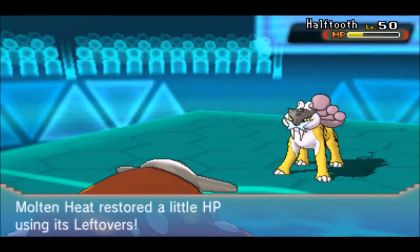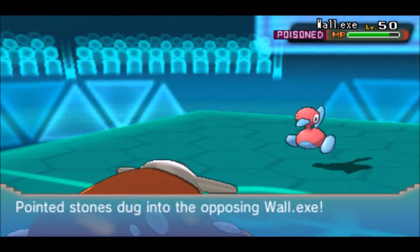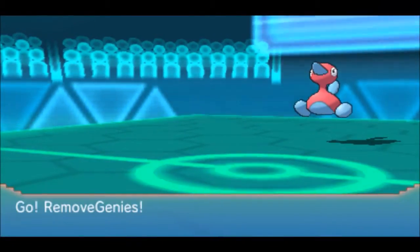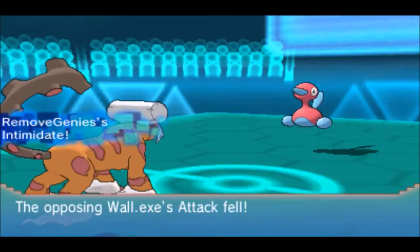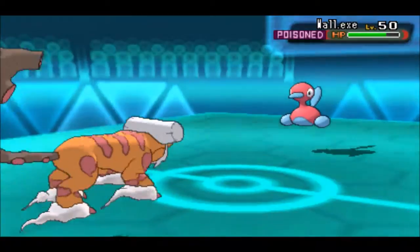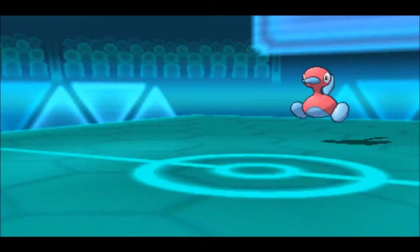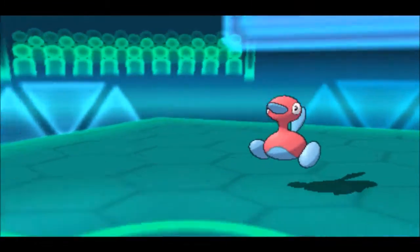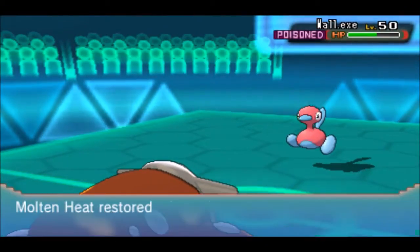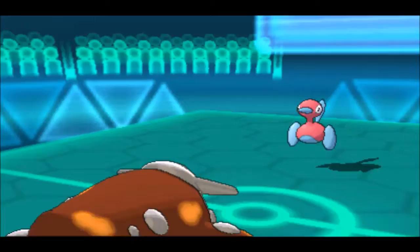He switches Raikou out into Porygon 2, which traces Flash Fire, so Lava Plume does nothing. I double switch into Landorus predicting a Garchomp switch. I go for U-turn, which doesn't do much to Porygon 2 because of Eviolite, and I go back into Heatran. He goes for Ice Beam instead of Recover, so I scout that he has Ice Beam — which means I really need to knock off that Eviolite, because with Eviolite on I'm going to have a hell of a time getting rid of Porygon 2.